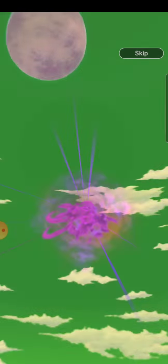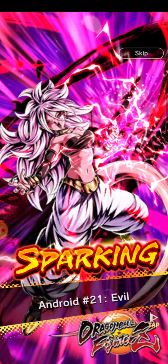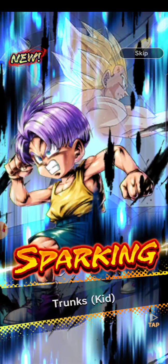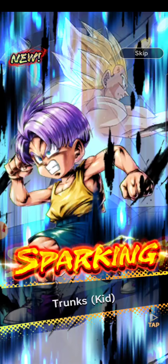It's nine sparkings and a Legends Limited character. First unit: Android 21. Next: Trunks Kid — I can use that for a Vegeta Family, so I'll take it.